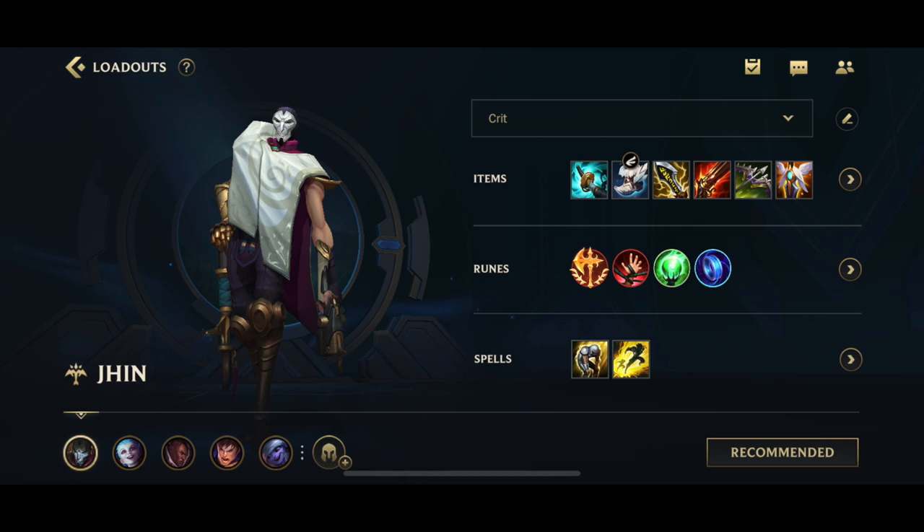Next, of course, you go for the IE — for the double up on the attack damage and the crit as well. Then for Jhin, you normally go for the Rapid Fire Cannon for the attack range increase, which is going to be very impactful considering how one of his auto attacks can hit very, very hard. The Energized Passive does stack with the Storm Razor. And after that, you go for the Mortal Reminder — for the Grievous Wounds and the Armor Penetration. And finally, the Guardian Angel for the revive.